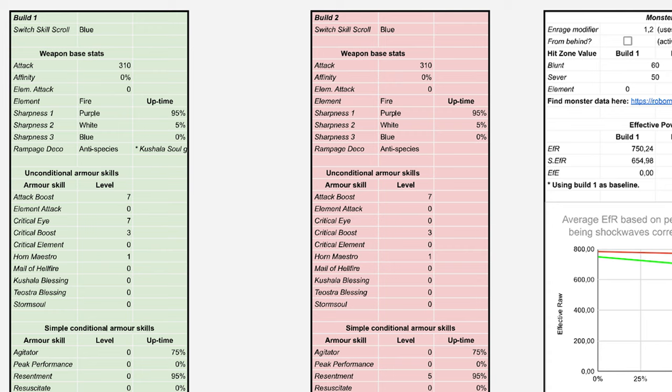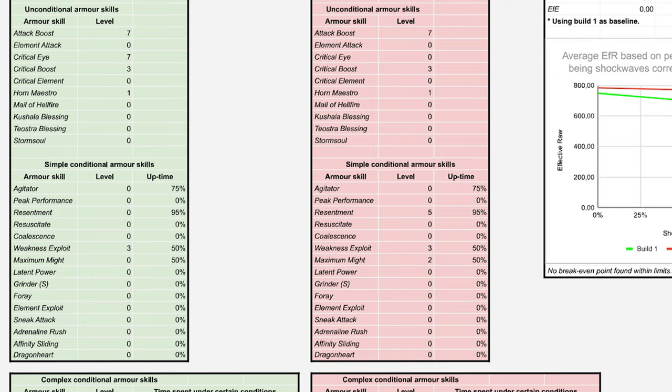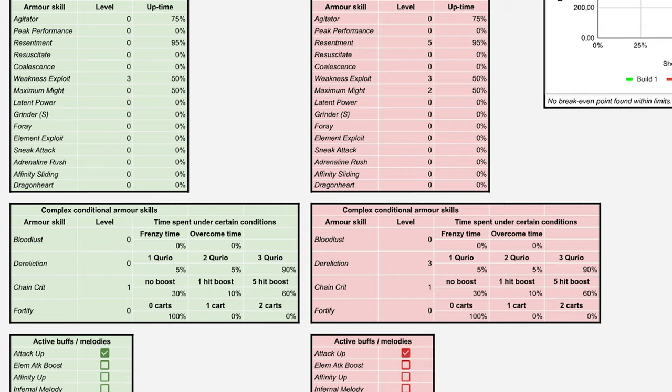At the top we can choose the scroll we used during the hunt. For our Dereliction set we'll want to use the blue scroll for its provided damage increase, so I'll set both to blue. Next we input our base weapon info — for the Fine Kimura Flute this is 310 raw, no element, zero base affinity. Then we can add our primary, secondary, and tertiary sharpness levels and the percent time we stay at each level of sharpness. We default to 95% of our best option and 5% of the next tier. I would not recommend changing this unless you want to evaluate sets over specific hunts and scripted runs.